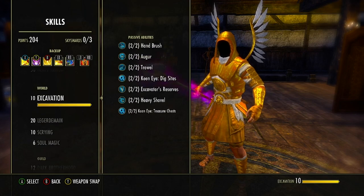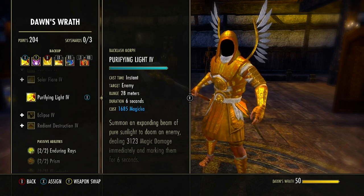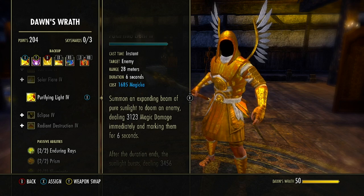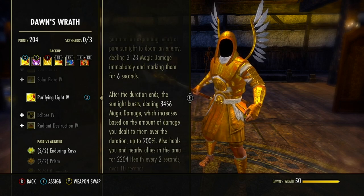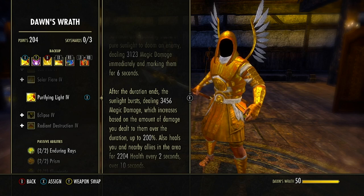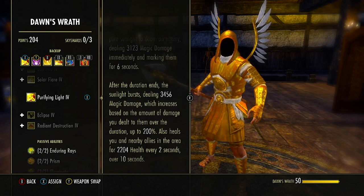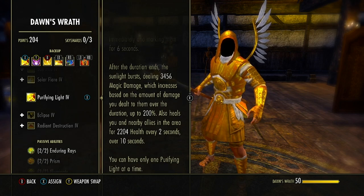Over to the back bar, the first ability is in the Dawn's Wrath skill line — the third ability to unlock, starts as Backlash, morphed to Purifying Light. Cast at an enemy up to 28 meters, lasting 6 seconds, dealing magic damage and marking them. After the duration ends, the sunlight burst deals 3,400 magic damage, increasing based on damage dealt up to 200%. As a healer we won't do too much damage, but we really like this morph for the passives — it also heals us and nearby allies every 2 seconds for 10 seconds. Keep in mind you can only have one Purifying Light active at a time.